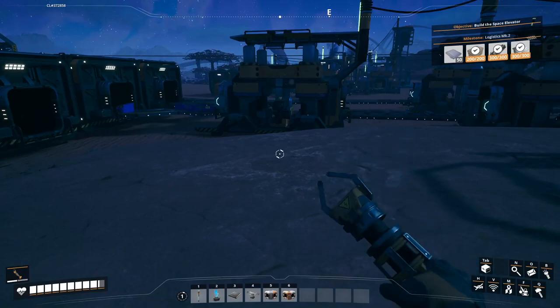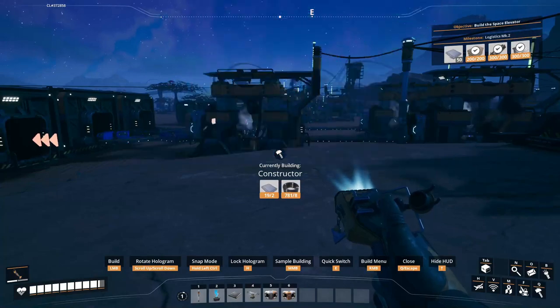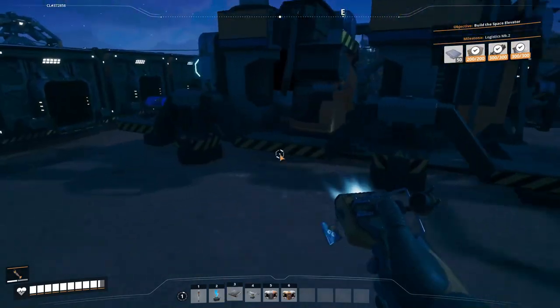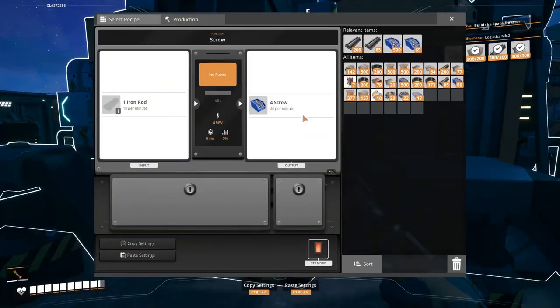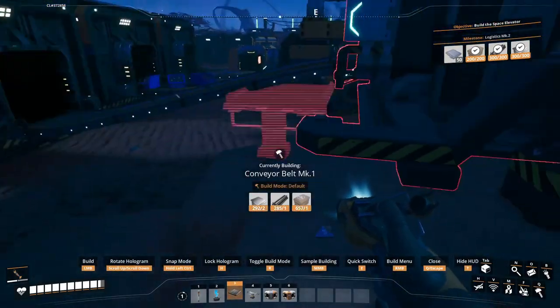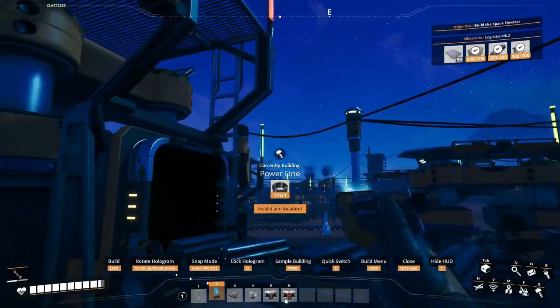So what I'm gonna do is take this thing out from here, put the constructor into here. This is gonna be a screw producer and connect it there. I'm missing electricity.